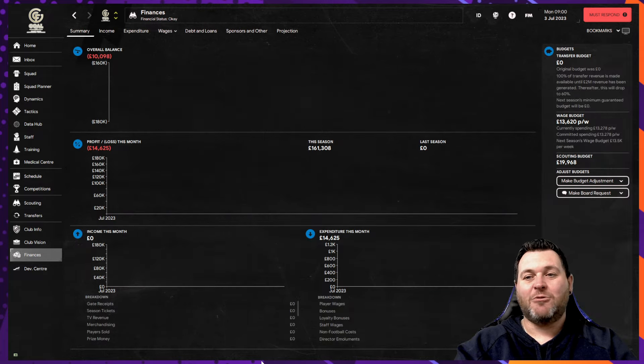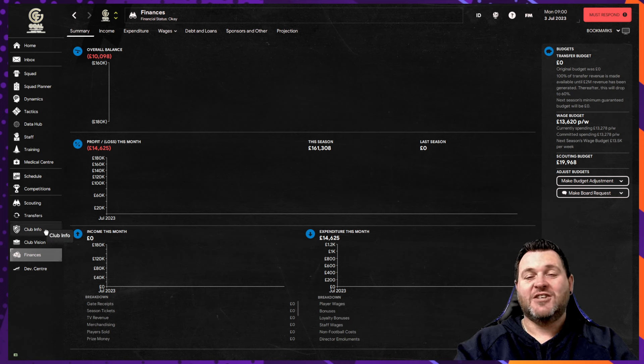You'll start off with a regional reputation as a club and basic training facilities. In terms of finances, to build upon the club you won't start off with a transfer budget, which will make this difficult. You do have a wage budget of just £13,000. So there is a blank canvas for you to build upon — you can really put your stamp on this team if you wish to take the challenge up. It's going to be a difficult one and a long path to the top. Can you make it next to PSG eventually with Goal FC?